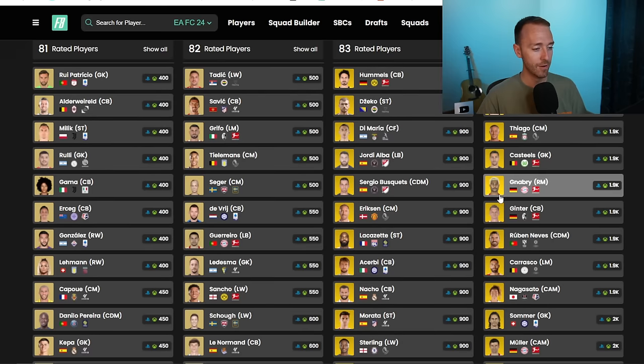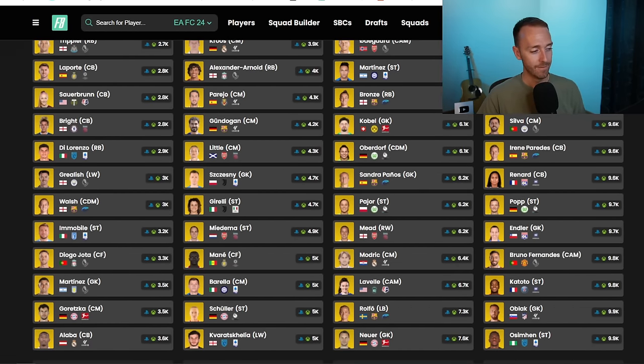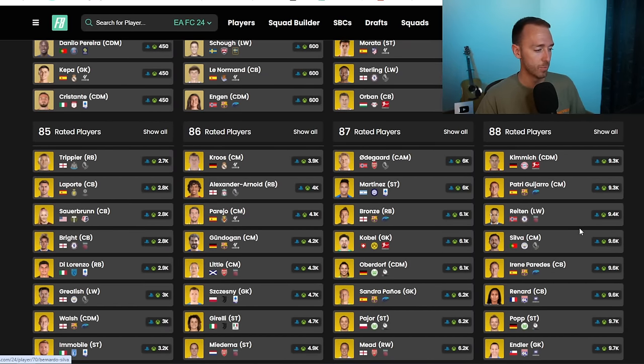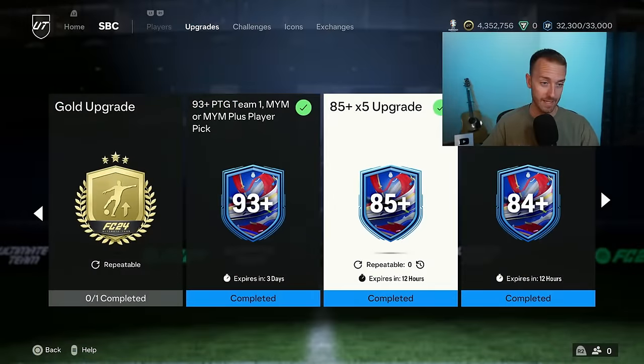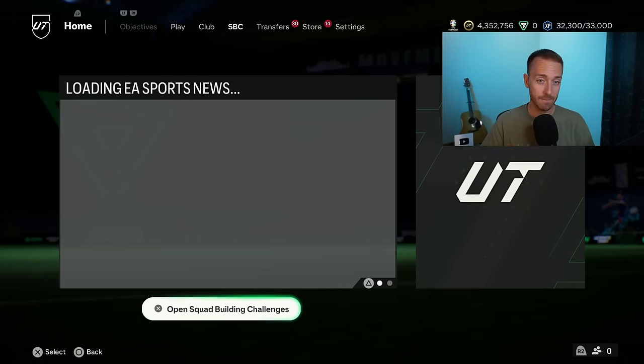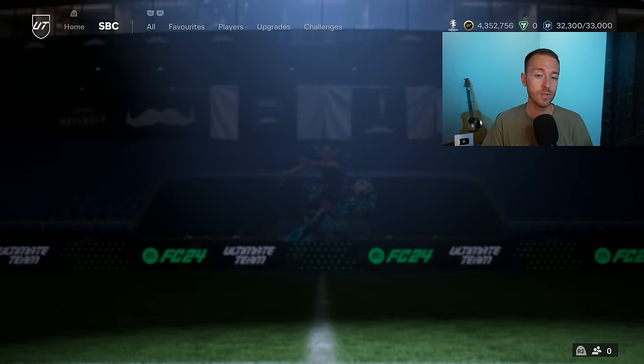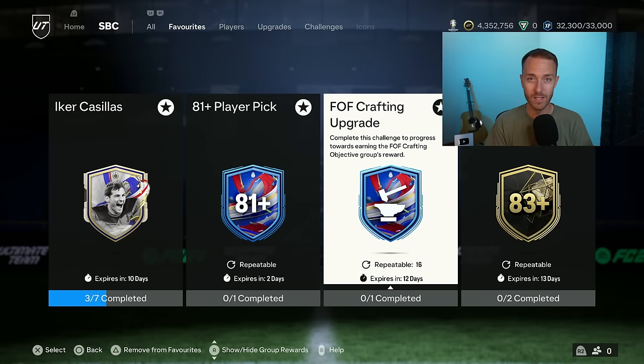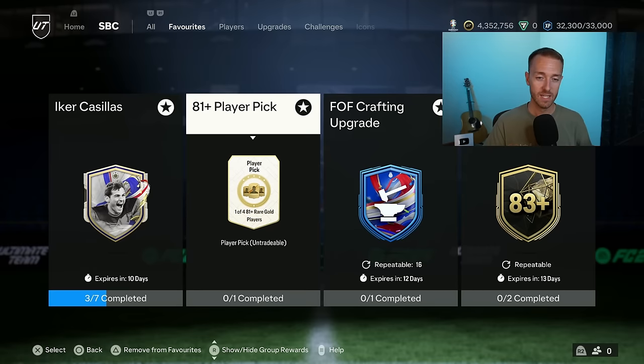And of course when we take a look at SBCs like this we think about fodder. As expected fodder's down but since EA didn't drop that many tradable store packs, fodder's not down that much. 89 rated players are 21,000 coins, 88s are like 9.5 to 9.6k. I think fodder could go lower today. I'd be very careful. I also think today is going to be a day EA is going to drop another untradeable store pack. And if there's no other SBCs that people are really wanting to do and the menu grind is not as good as last week, you could see some of that fodder dropping down.